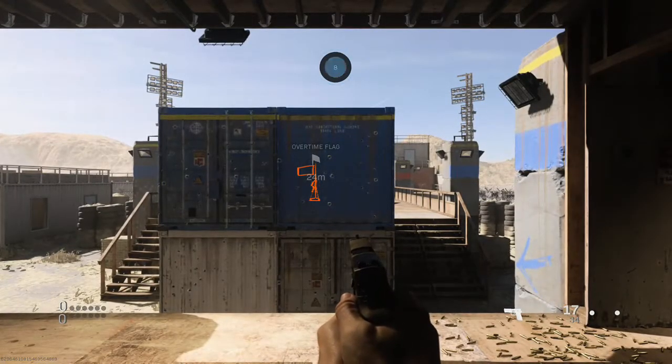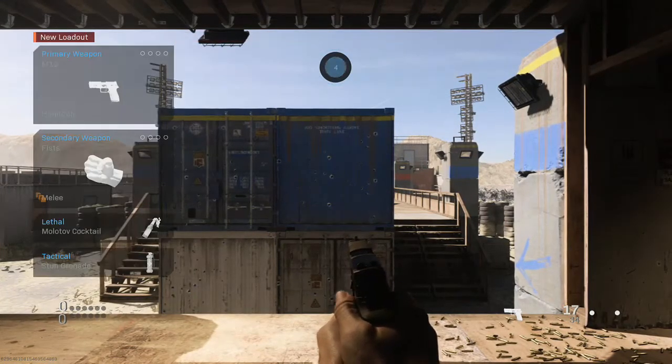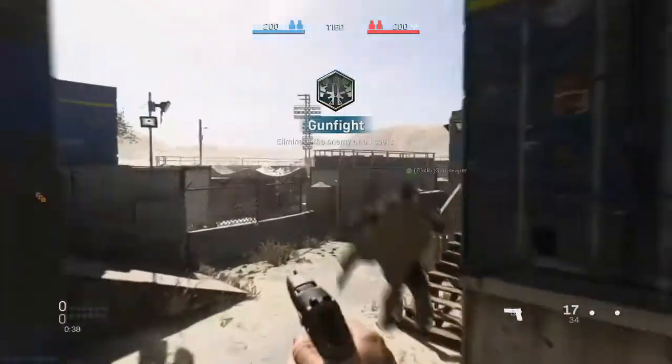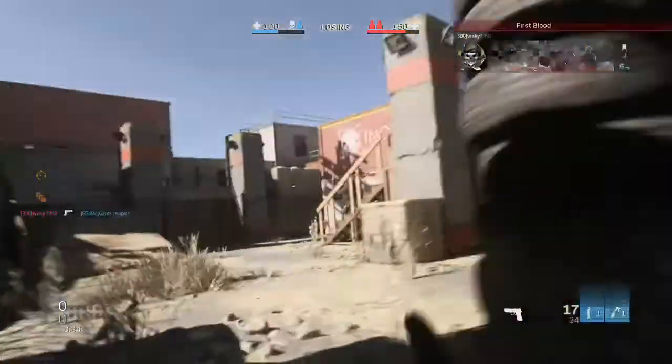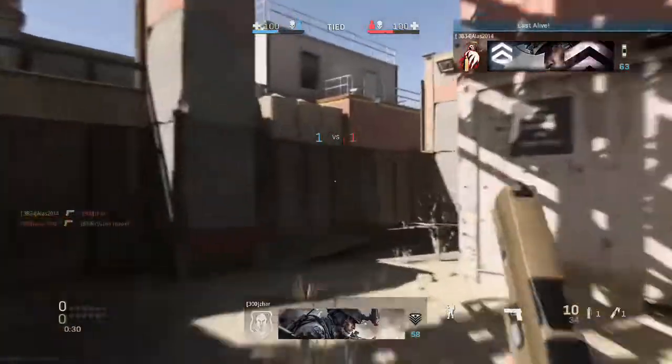Here's some gunfight gameplay where I'll dig deep into tips and tricks. Number one: definitely take off your controller vibration, or it's going to throw off your aim. You will not realize how much more it helps playing without controller vibration — it is absolutely amazing and you can pop off shots like crazy.